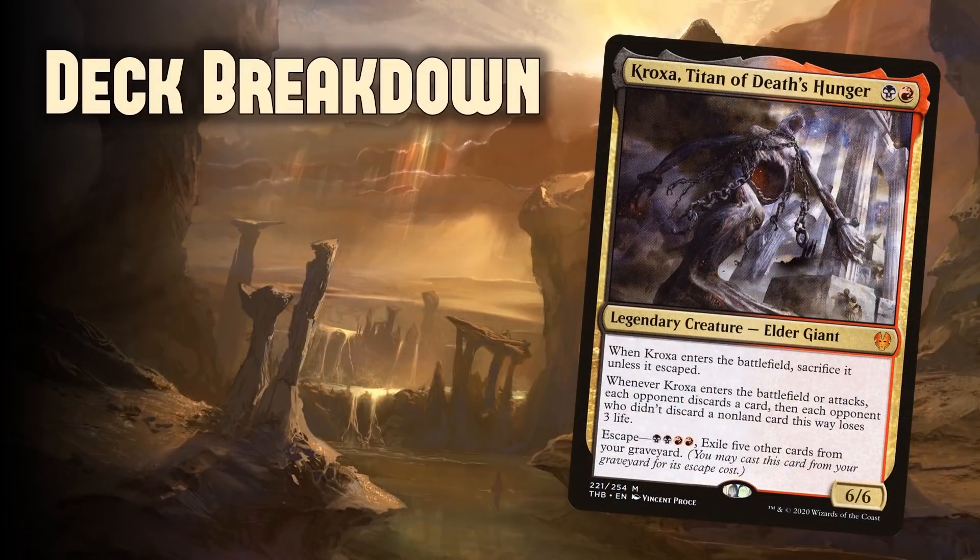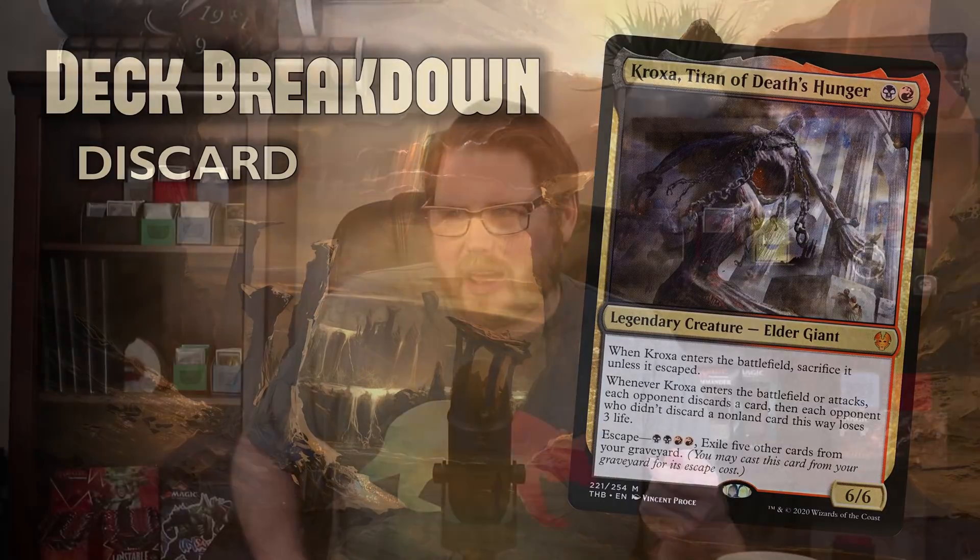The main thing to know about Kroxa is there's a lot of value. Just having a discard outlet and some damage straight out of your command zone for 2 mana is a lot of utility in a multiplayer game. We're going to embrace the discard strategy because it's super duper fun. Nekusar has been a popular discard and draw general, but Kroxa can really focus in on just the discard and make for a really exciting deck.